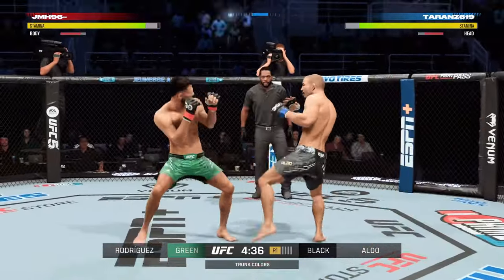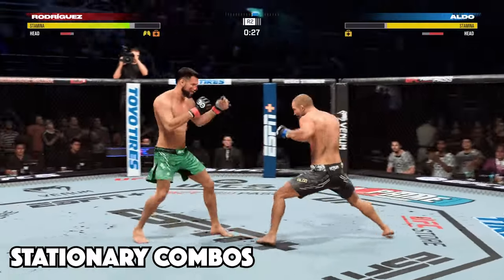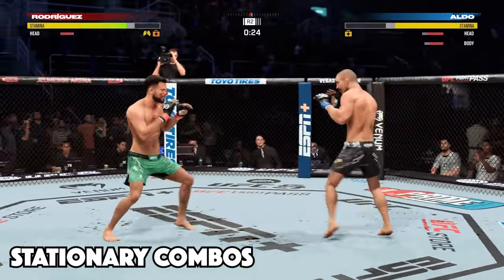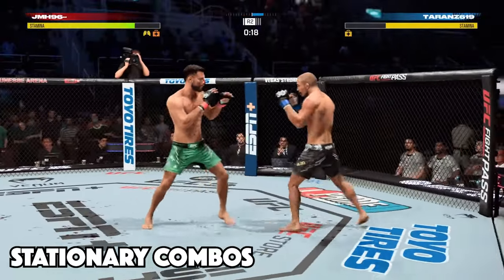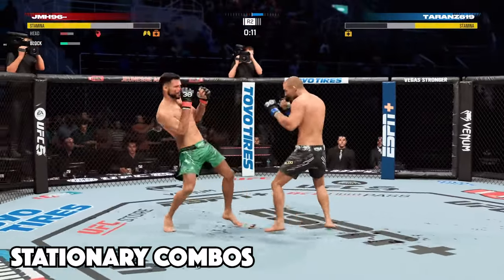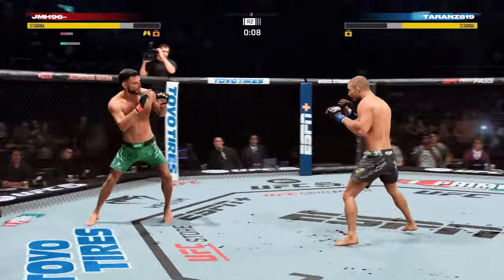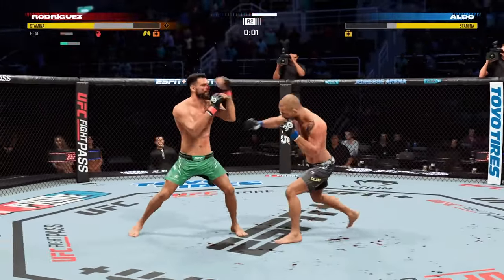The first tip is that your strikes are a lot quicker when you're standing still. You can throw pretty much any strike while moving forwards, backwards and sideways, and this kind of movement can be necessary at times, but throwing stationary combinations is also really useful. Every now and then take your thumb off the left stick, wait for your opponent to come towards you, and then throw your combo — if you input the buttons quickly enough the combo gets thrown way faster.